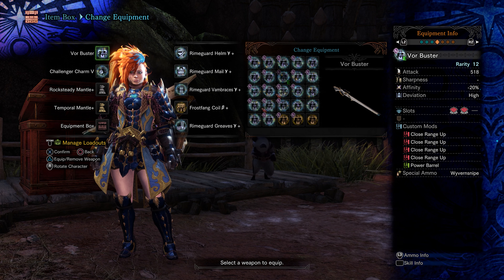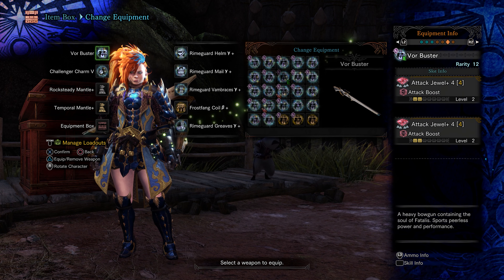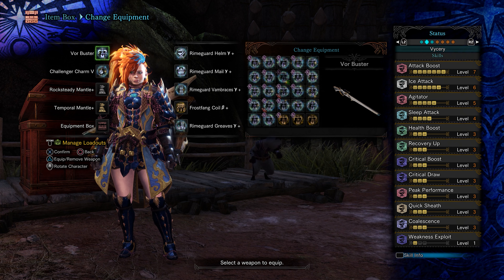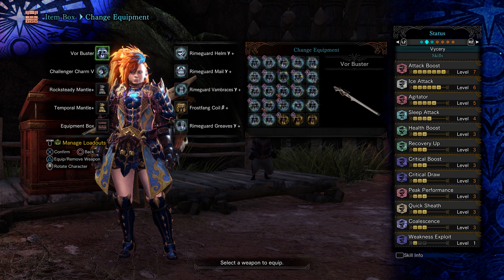We don't need as much affinity, because of Critical Draw we get 100% extra affinity, 1 point of Weakness Exploit, and we can crit all the time. Attack Boost, Agitator, Critical Boost, Health Boost, and Peak Performance are the core skills.